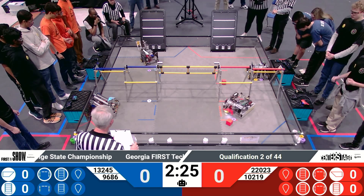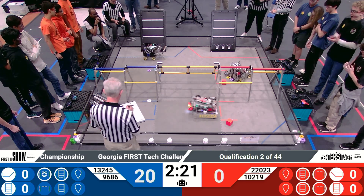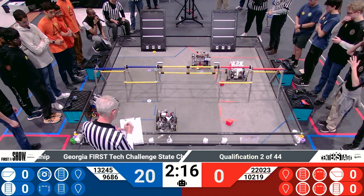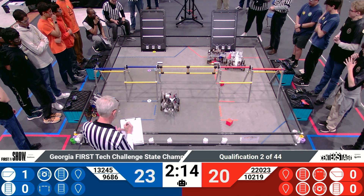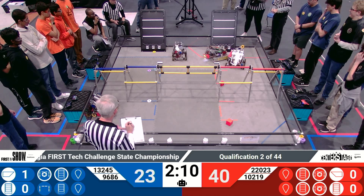13 to 45 able to grab a yellow pixel. Oh, and it drops, but it still is able to score over on the other side — 10 to 19. Batteries Not Included able to get underneath and they're able to go ahead, going towards the board. Let's see if they can go ahead and put something on there.